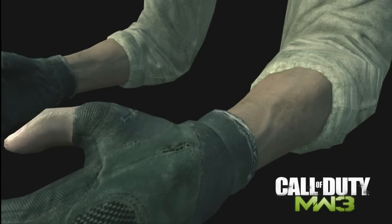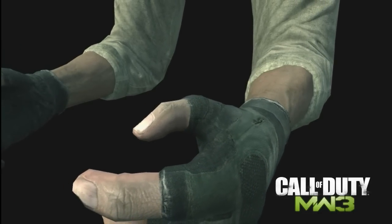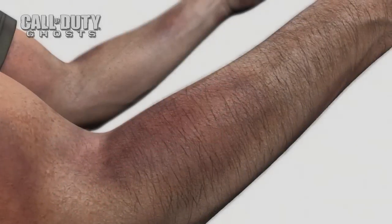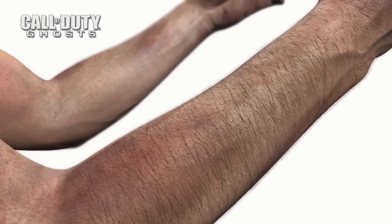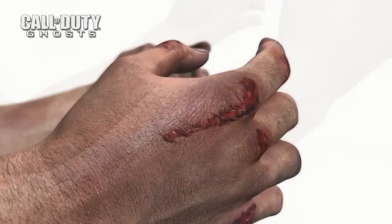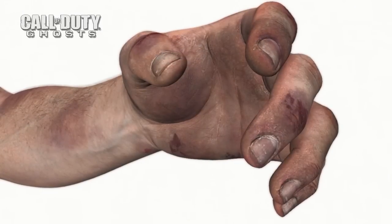When playing first-person action games, your character's arms are one of the most looked-at visual elements. The arms in MW3 were beautiful at the time, but the new engine allows significantly increased texture resolution and exponentially higher poly count. This advancement in technology allows us to convey fine hairs, bruising, cuts, and even the dirt beneath the fingernails.